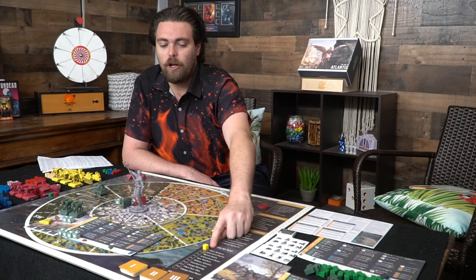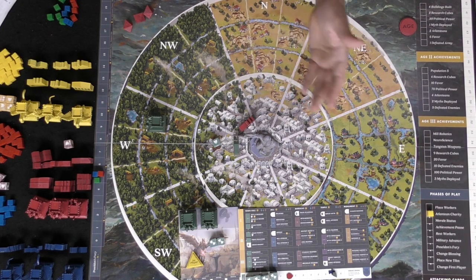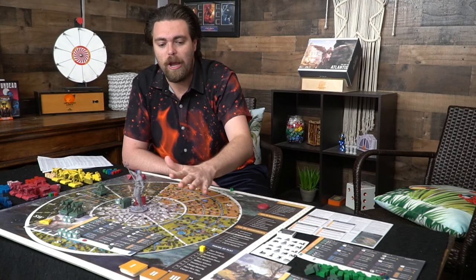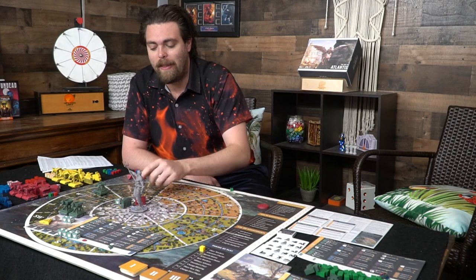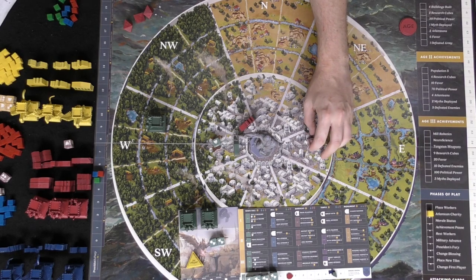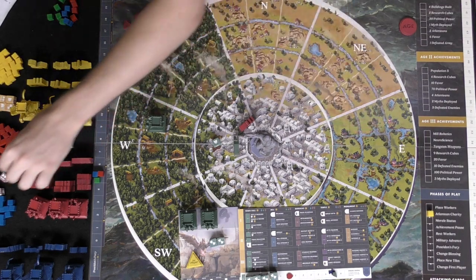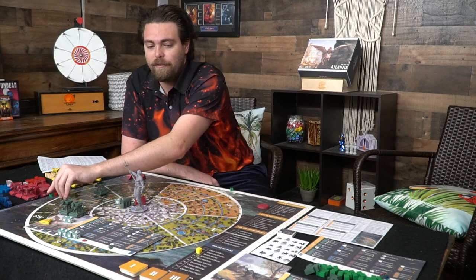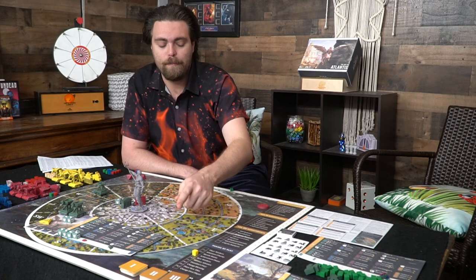Once everybody has placed all their workers, you move to the phases of play. First is Atlantean Charity — any player who is behind in points gets plus-one morale per player ahead of them. So if red is behind green and blue, red gets two charity, allowing them to increase two workers from sad face to happy face. Then you check morale status — any worker on the sad face causes that player to lose favor on the track.